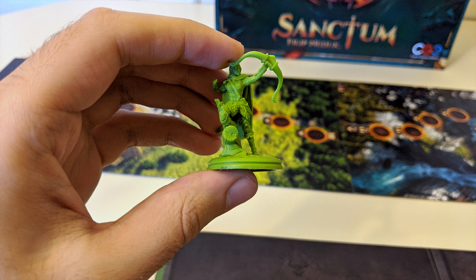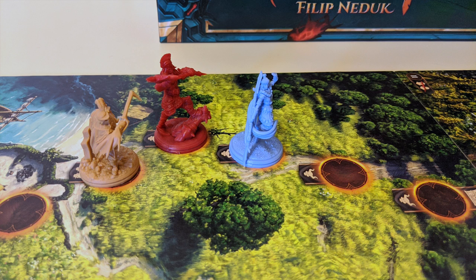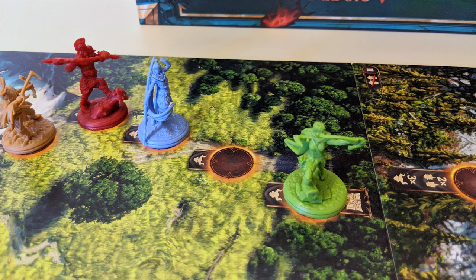To move, first take the advance step by placing your figure on the first available space on the board. On future turns, you'll advance your figure to the space directly in front of the figure that is currently the farthest along on the board. If your figure is in the lead, then you'll just move it forward one space.